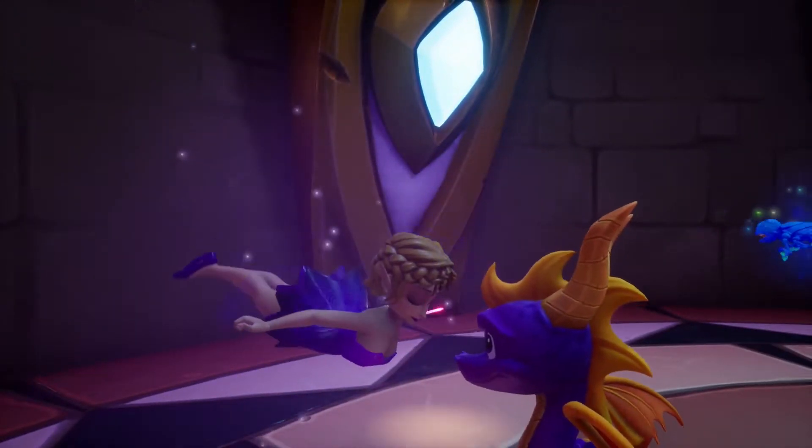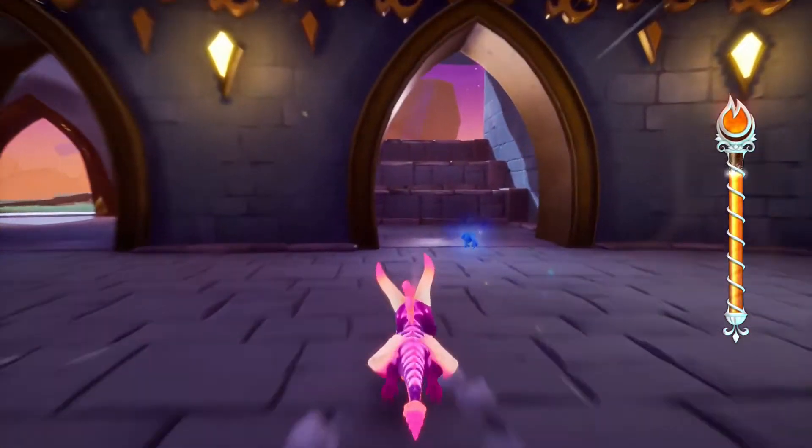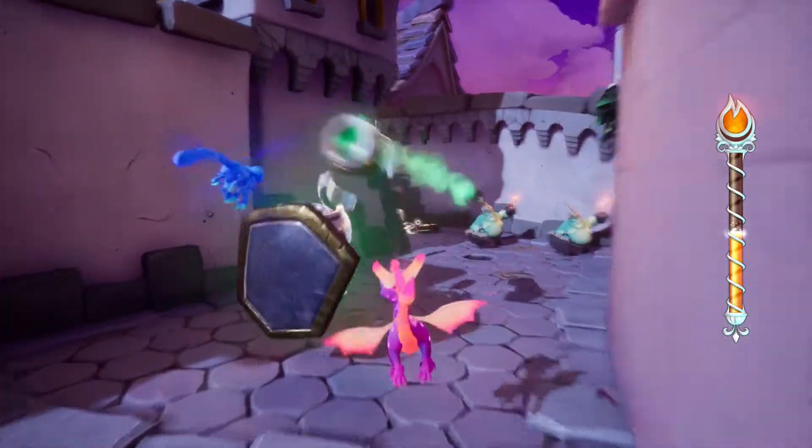Next, get the Super Flame ability from the same Fairy and again make your way over to the new area and take out all the enemies. Once the 5 Tin Soldiers in this area are taken out, make your way back to the Super Charge.